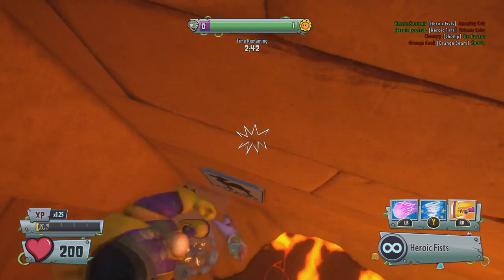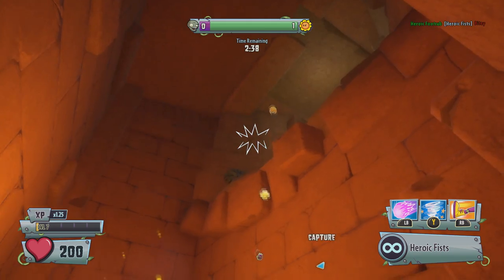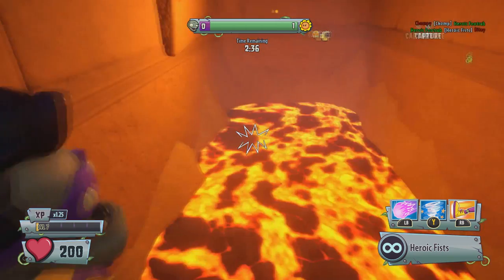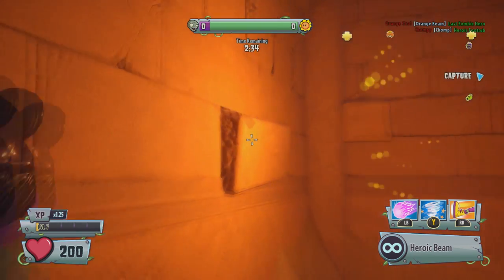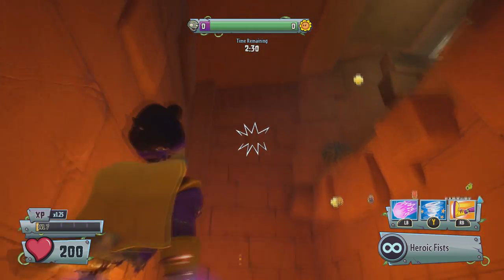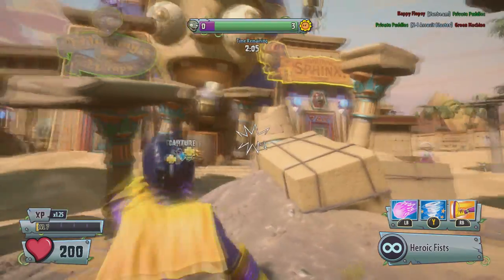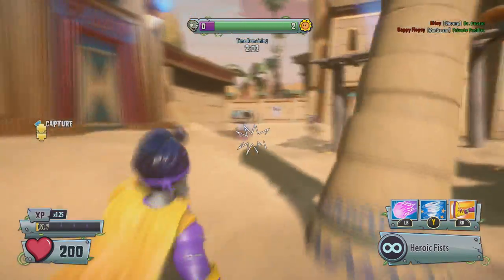If you go back down to the bottom of where that bowling ball is going, you can get to a little area in this lava pit — but be warned, you'll be trapped if you go in there. You might be able to get out but it's very unlikely. Anyway, the next secret area is also on this map.